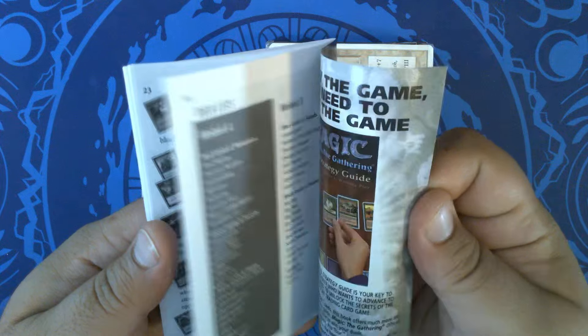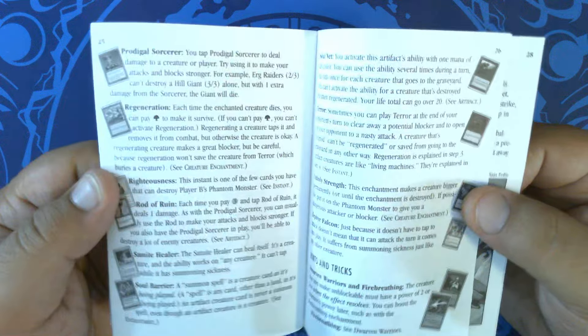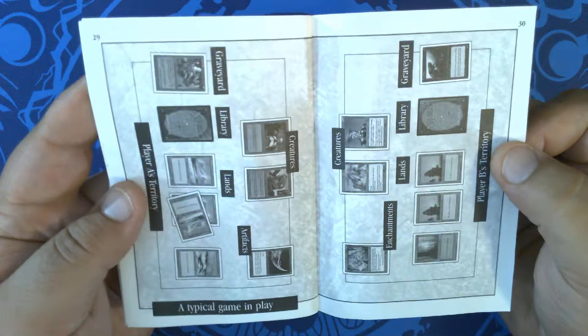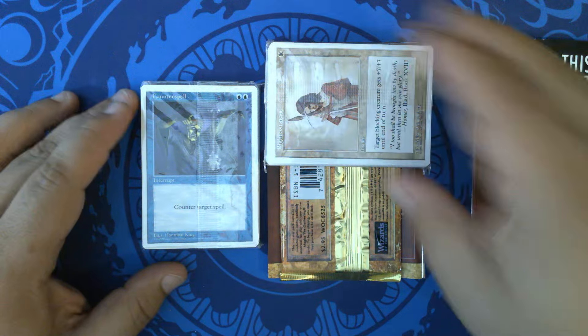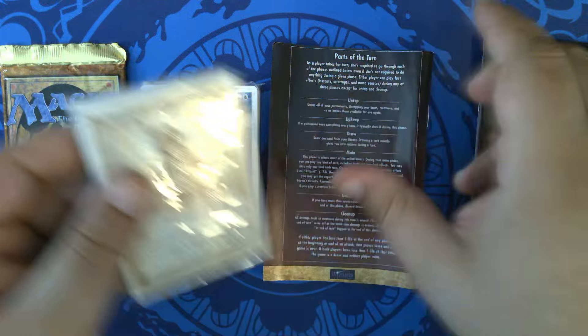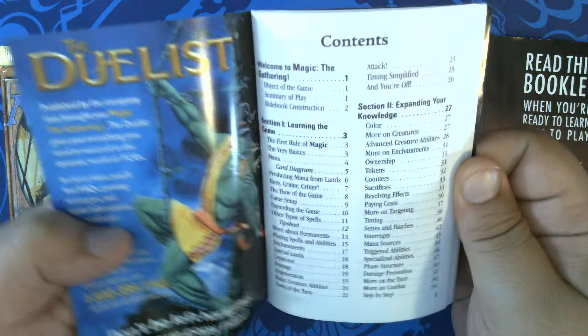I believe this was also where we had the mana symbols that are now being used. I know they changed a little bit after 4th edition, but I think this is where they were finally finalized. Also, creature types — I believe those were explicitly added with 5th edition.